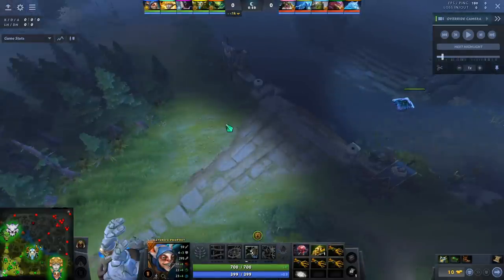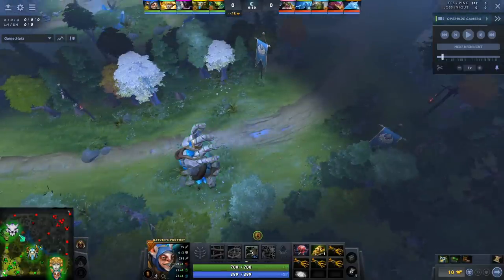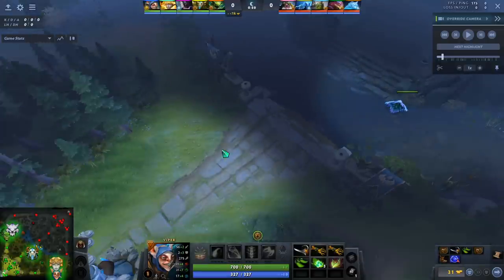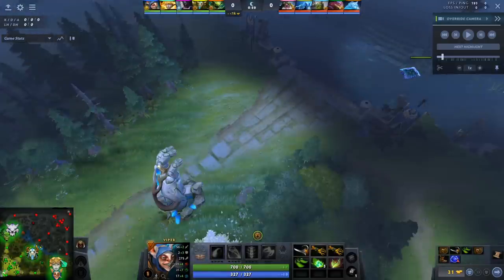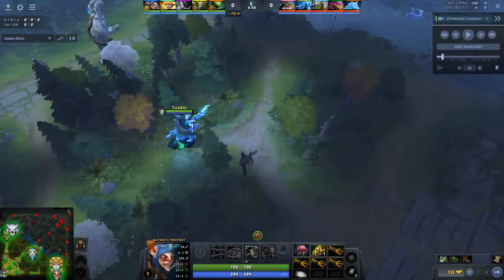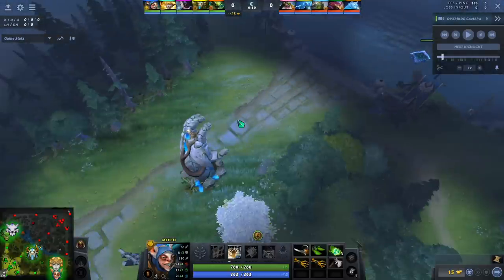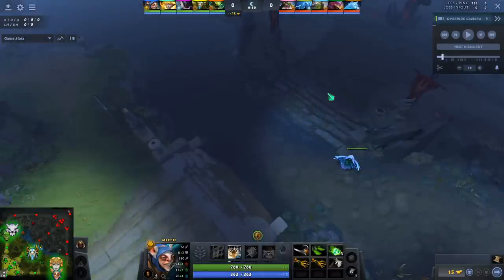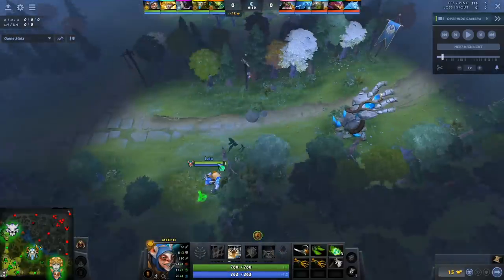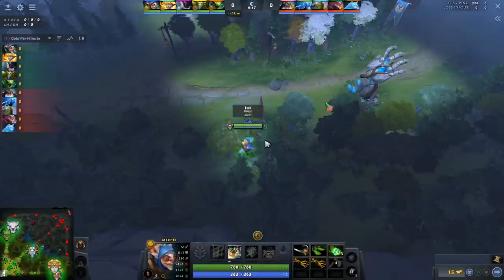Safe lane Meepo is easier because you have an active mid laner, and mid lane is also where most of Meepo's worst counters reside — Huskar, Batrider, Shadow Fiend, Viper. In the safe lane, generally that's not the case. You get put against Razor a lot, but I don't think Razor is that good against Meepo, especially after level 4. Your main goal in the laning stage is always to get level 4. Gold doesn't matter too much because once you're level 4 your farm speed doubles, so as long as you get XP and don't get harassed out, you're doing pretty good.